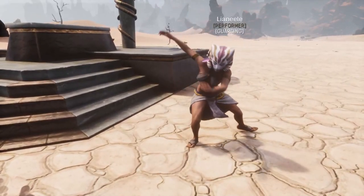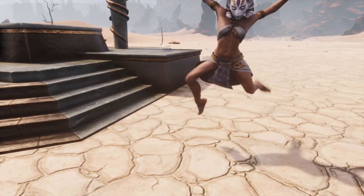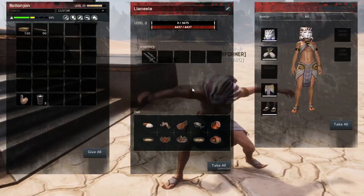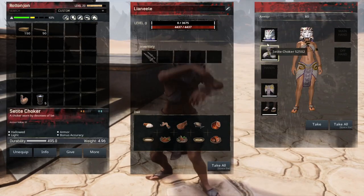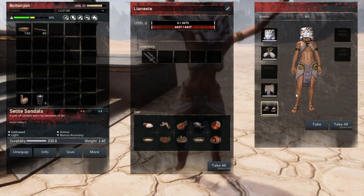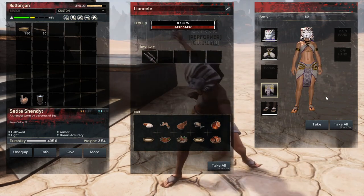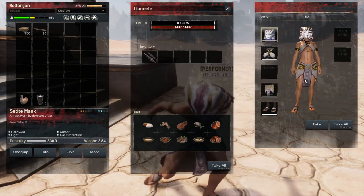Here's a quick look at the armor you can get from the Set religion — the Setite armor. It is a light grade armor that gives you bonus accuracy, which would be great for a bow build. The mask on this armor is also really useful: you can get it at an earlier stage than you can get your sandstorm mask. We're going to take it and show you how well it works in the Shattered Springs area, which is full of poisonous gas.